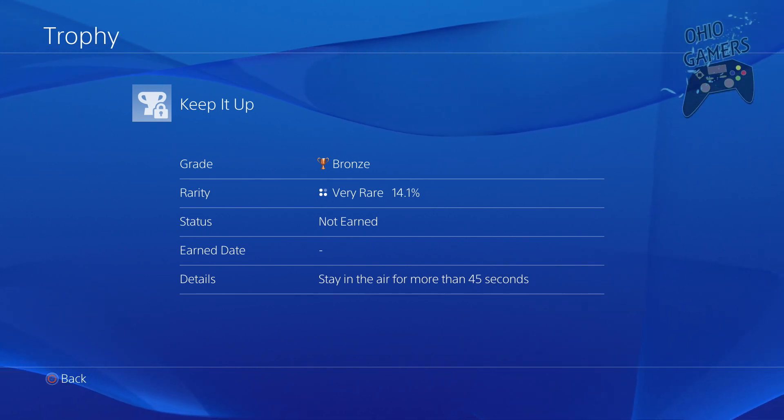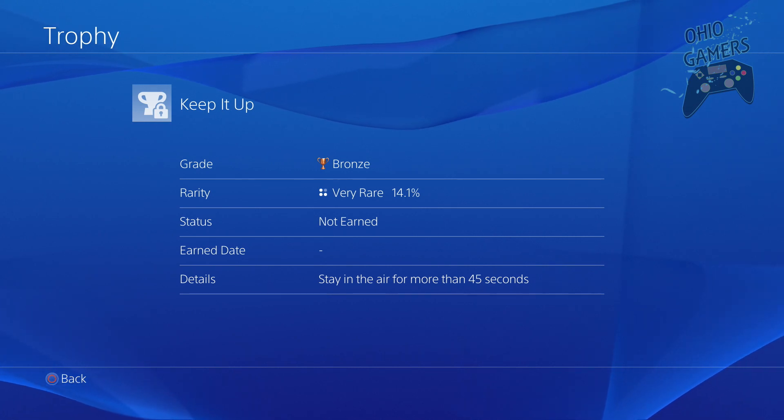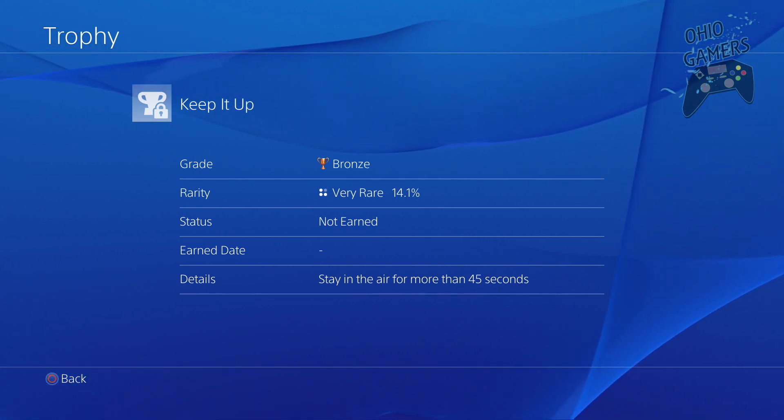What's up YouTube, it's Wade from Ohio Gamers and today I'm going to teach you how to get the Keep It Up trophy in Infamous Second Son on PS4. It's very easy — as you can see in the details, all you have to do is stay in the air for 45 seconds.